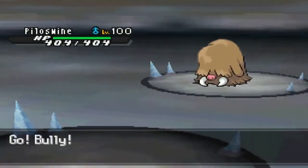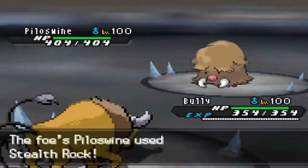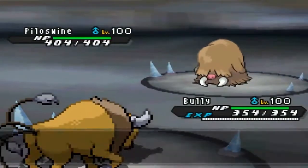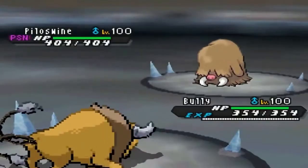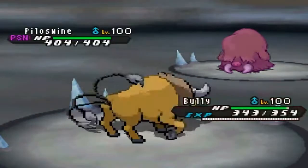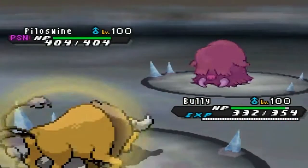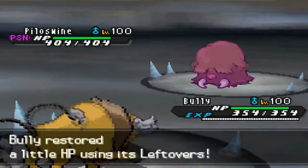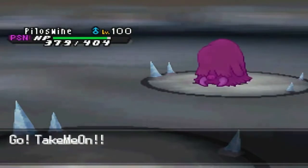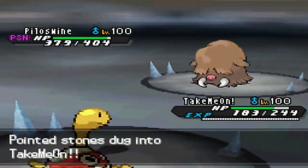I switch into Tauros to get Intimidate off. I have Reflect up and Intimidate so Piloswine can't do much. He actually goes for Stealth Rock, then I go for Toxic to start whittling him down. He uses Icicle Spear but with Reflect up and Intimidate he only gets two hits, and Leftovers bring me back to full — basically a wasted turn. I switch to Shuckle since I had nothing to fear from Piloswine.